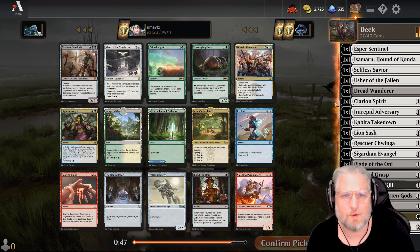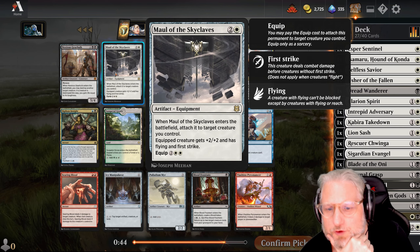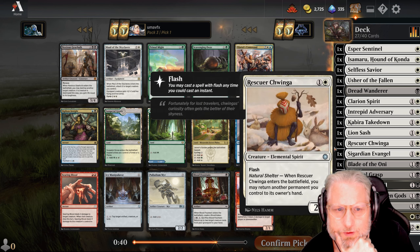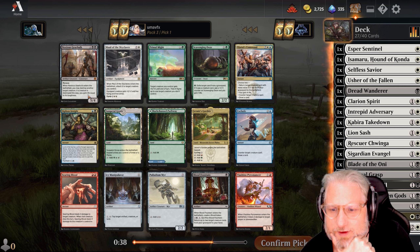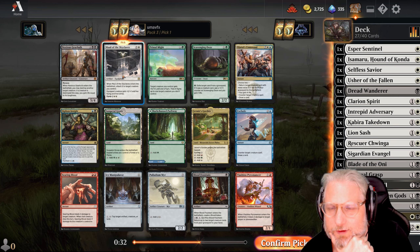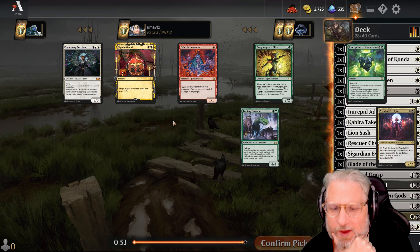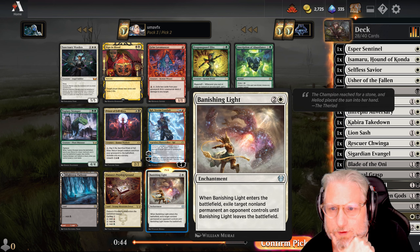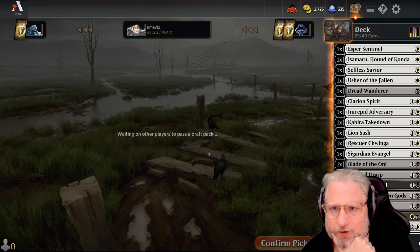Maul of the Skyclaves - that's really good equipment. There's nothing else we want here so we might as well take it. Red fountain would be fine too. Banishing Light probably for removal.